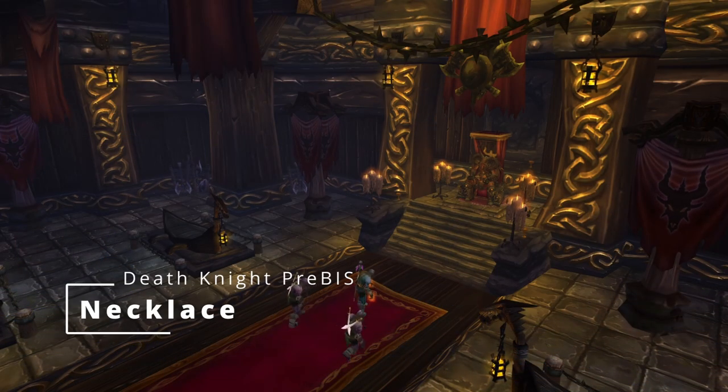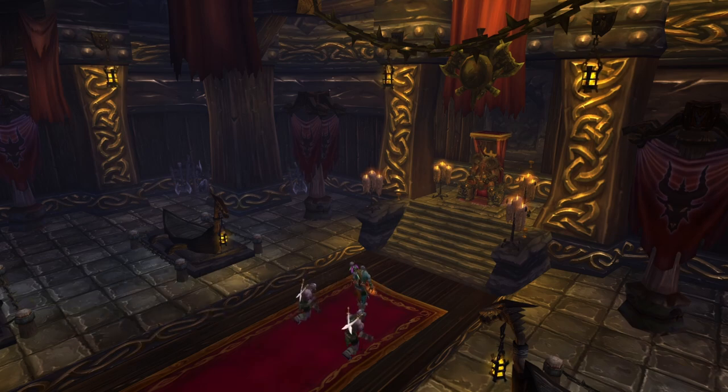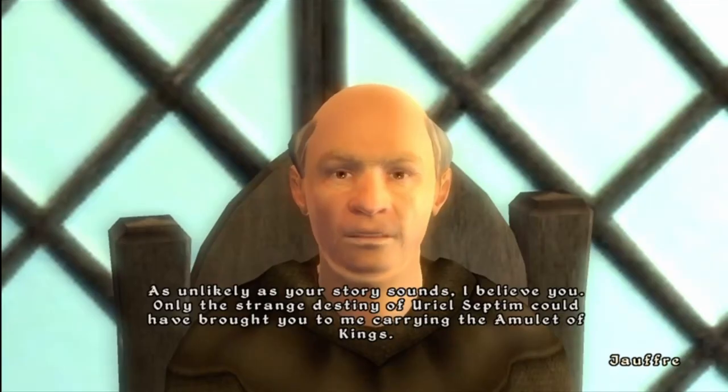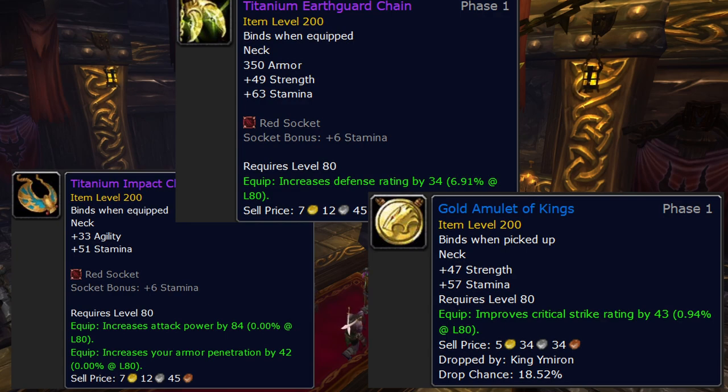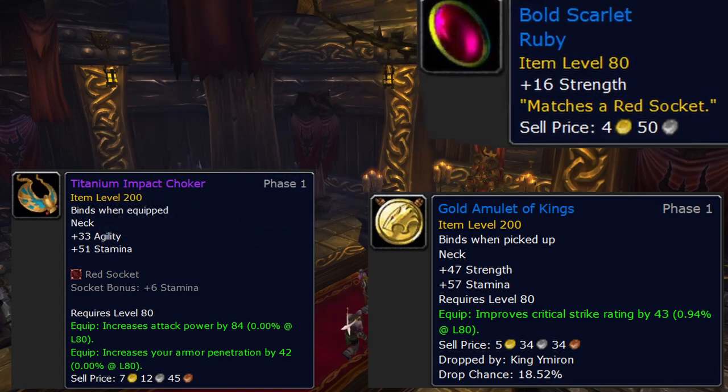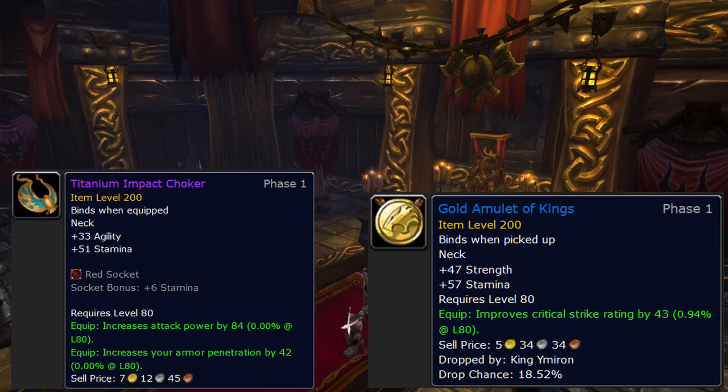Necklace gets into some contentious territory. Titanium Impact Choker crafted by JC, Titanium Earth Guard Chain also crafted by JC, and Gold Amulet of Kings from King Ymiron in UP heroic are the ones you'll see recommended. Comparing Titanium Earth Guard Chain to Gold Amulet of Kings: even though it's a tank piece, once you gem it, it is higher DPS - but only by an extremely small amount. Unless it's almost free or you have it for tanking, you can ignore it. Titanium Impact Choker is a solid upgrade over the amulet, more so for Frost than Unholy, but still an upgrade for both. If the price isn't super high I'd consider picking it up, but it wouldn't be the first thing I spend my gold on.